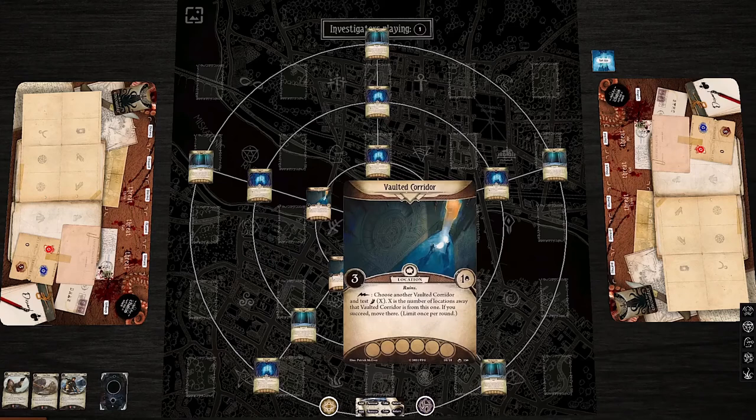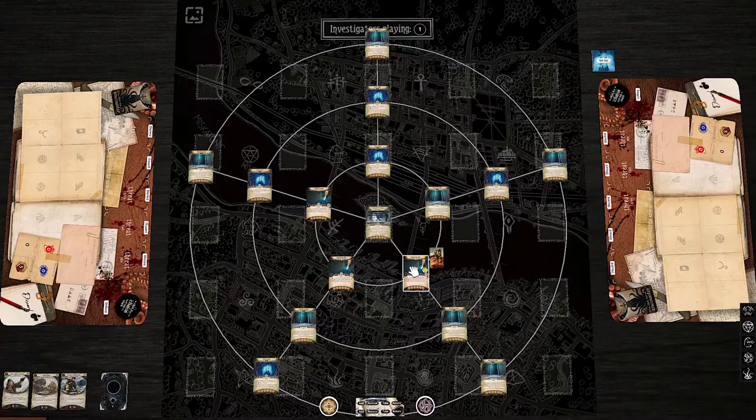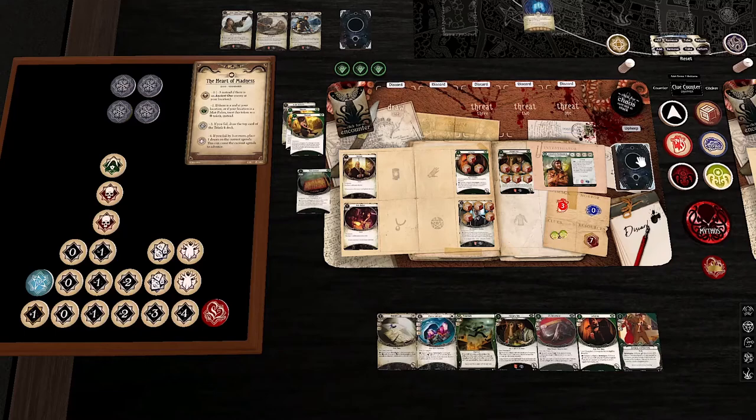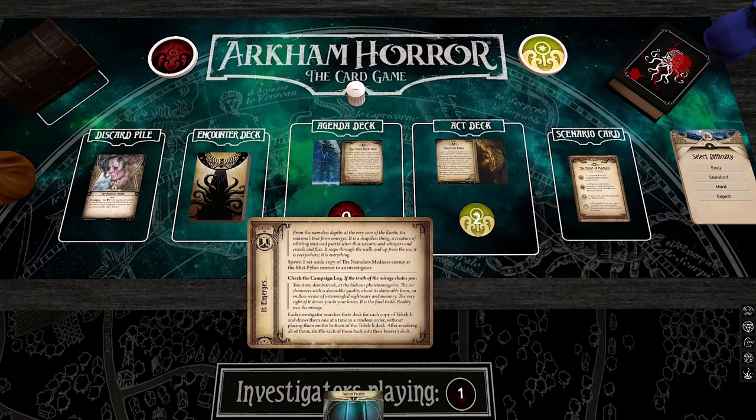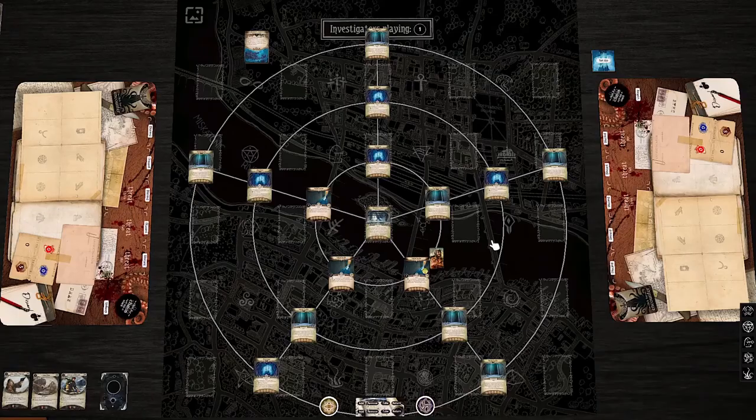We get our third Doom, which advances the act. We spawn a set-aside copy of the Nameless Madness at the Mist Pylon nearest to an investigator — for us, that's a choice of either here or here. I'll start him at the one further away. He's a one-blank-one, Alert, Massive, Retaliate, cannot take damage. After you successfully evade or attack him, for each point you succeeded by, exhaust the nearest ready copy of the Nameless Madness. Winifred is actually incredibly competent at dealing with these guys. Generally speaking, this is really easy for me to deal with, because I'm succeeding at everything in the bag except for a frost proliferation.